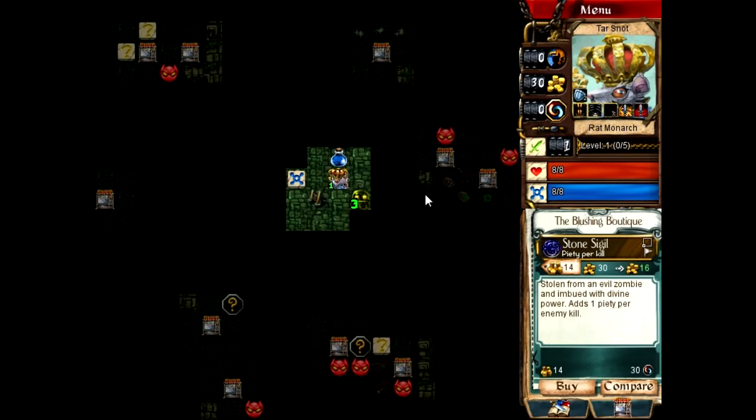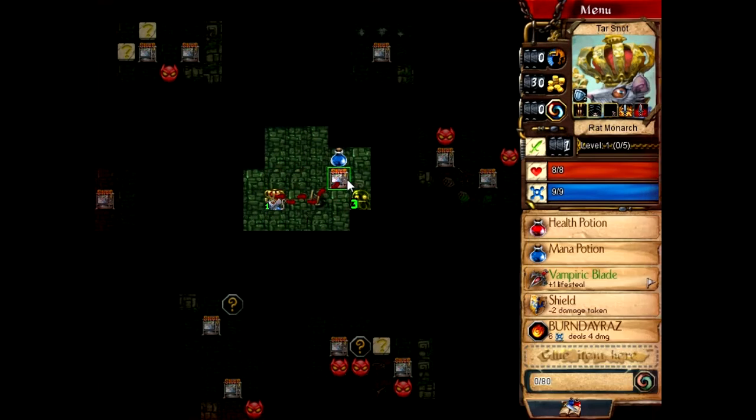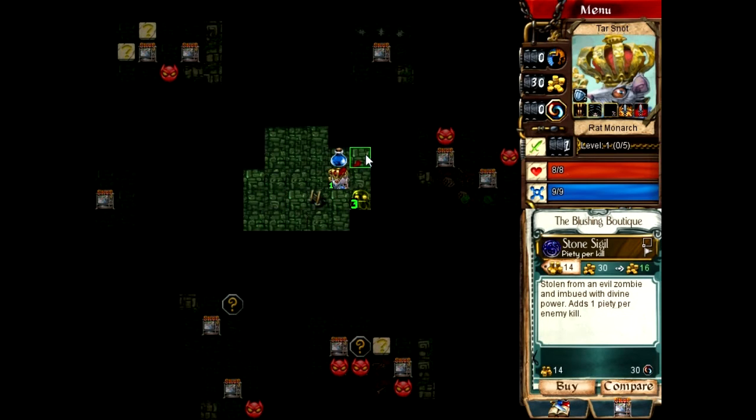Okay, a stone sigil. I promised I would buy it the next time I saw it. We'll talk, okay? We'll talk. Especially since buying something from the shop heals me up, so I gotta be strategic about this.